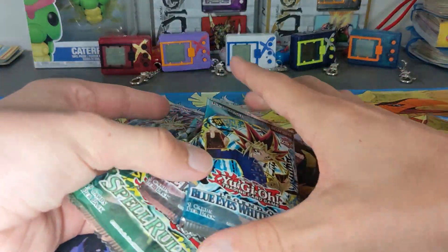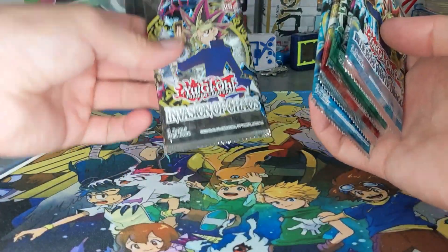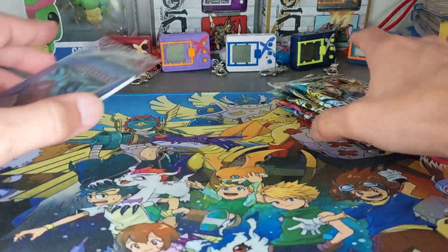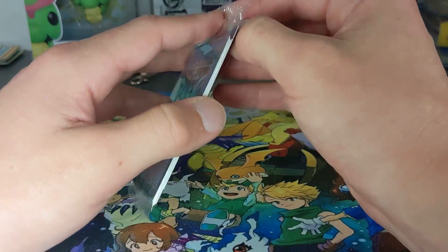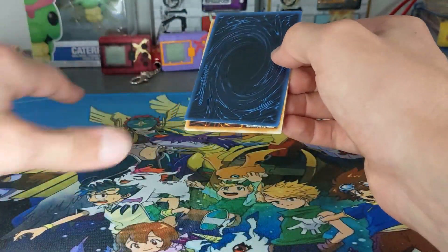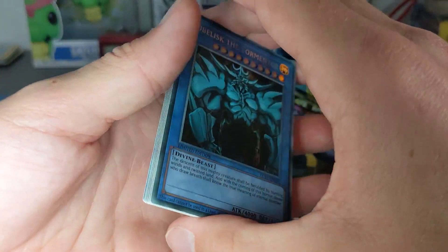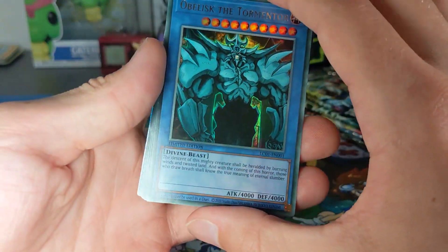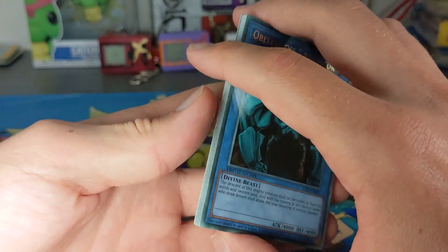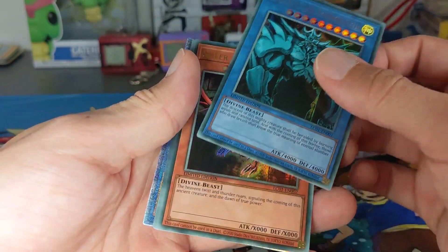I think we should do the booster packs last because we don't know what's going to be in them, so that leaves something cool for the rest of the video. Let's open this up now and have a look at what cards we get inside. Just being very careful there not to bump them too much, to get that plastic out of the way. All right, Obelisk the Tormentor. He looks pretty cool. I never actually had this card but I did want it when I was younger. Limited edition as we saw before.